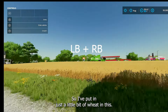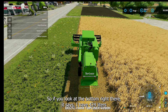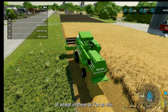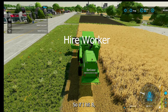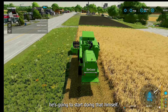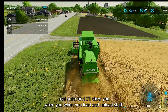Remember that percent thing — so I've put just a little bit of wheat in this, I harvested just part of a row. If you look at the bottom right, it says I have 424 liters of wheat in there, or I'm at 4%. Now if I want this guy to go, one of the choices is to hire a worker — so if I hit B, he's going to start doing that himself. I'll come back in just a second and show you when you load and unload stuff.